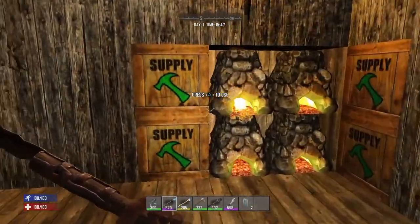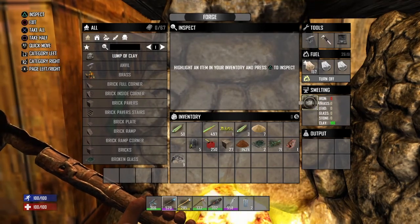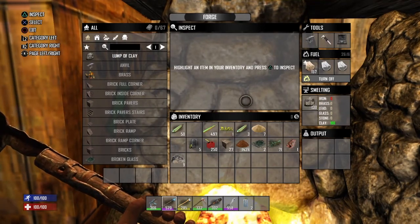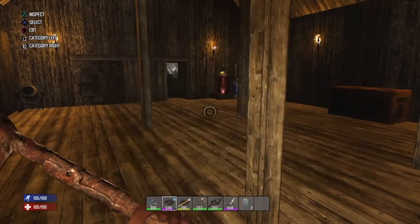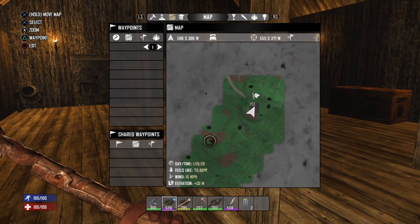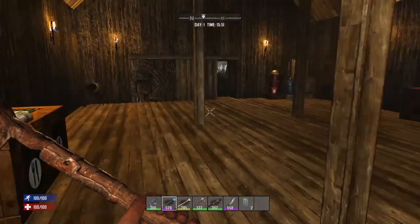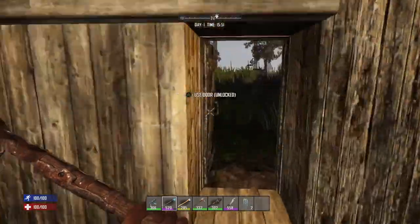Welcome back, ladies and gentlemen. This is a quick tutorial on how to get a lump of clay. Easy to find — just go to your map and look for the brown spots on the ground. They'll be a different color than everything else. Easy to find, easy to harvest, and you'll need a shovel.